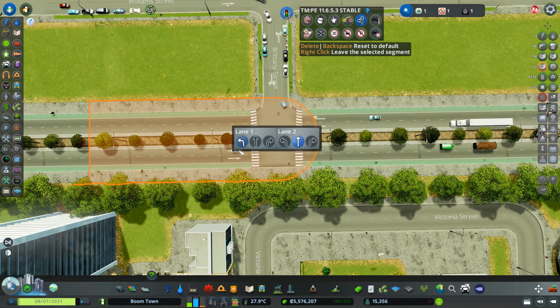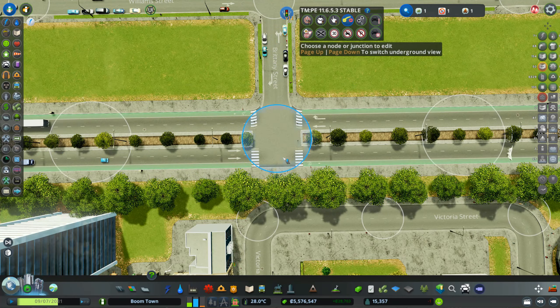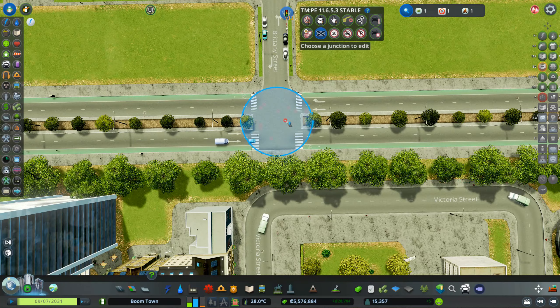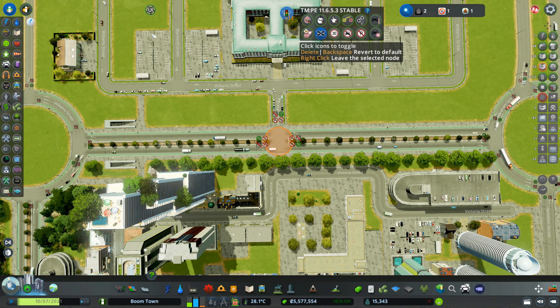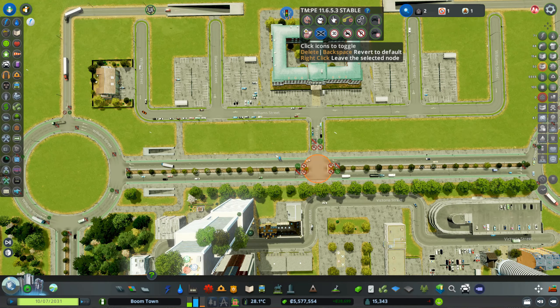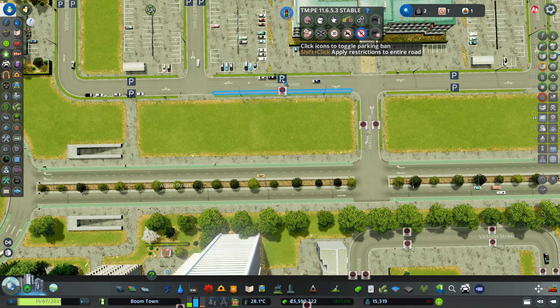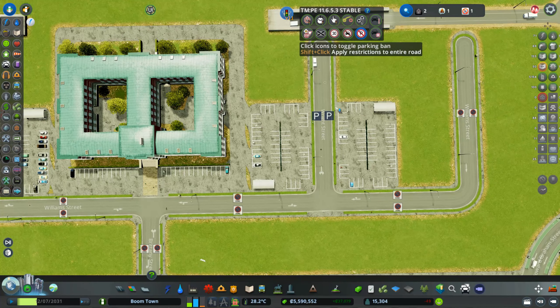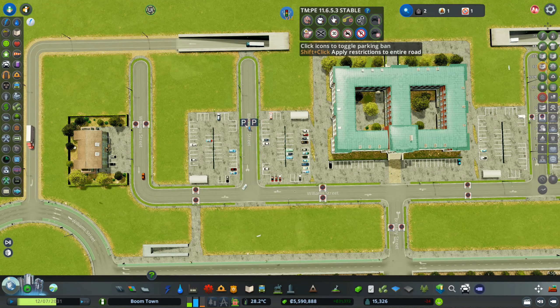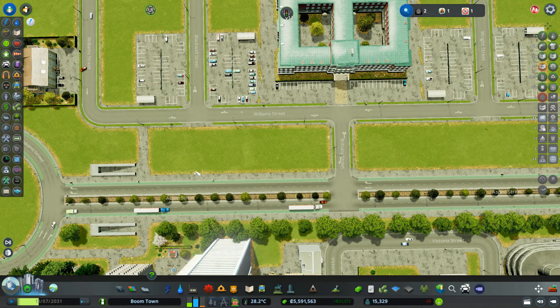On this junction I'll implement a no-left-turn policy — this lane can only go straight, and this lane can only go right. With the lane connectors I can enforce that. I'll also prohibit people from crossing that road; they can use this pedestrian crossing instead. You have to keep traffic moving, especially playing with realistic mods. Also adding parking bans here since we have parking lots.